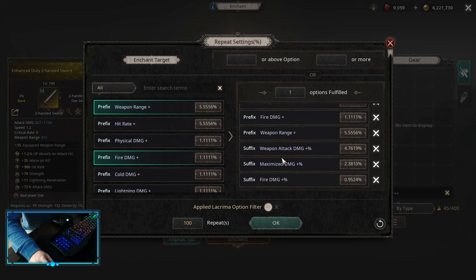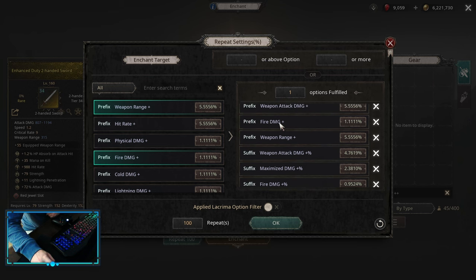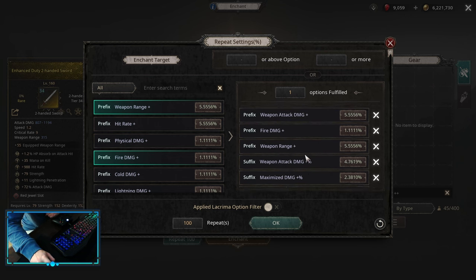On the weapon affixes, we always want Weapon Attack Damage Multiplier — this is our main damage. After that, Maximize Damage. Then you can opt into Fire Damage Flat, Weapon Attack Damage Flat, Fire Damage Multiplier, and Weapon Range. You can switch Weapon Range into Weapon Speed if you want. This is basically an early game perfect weapon.